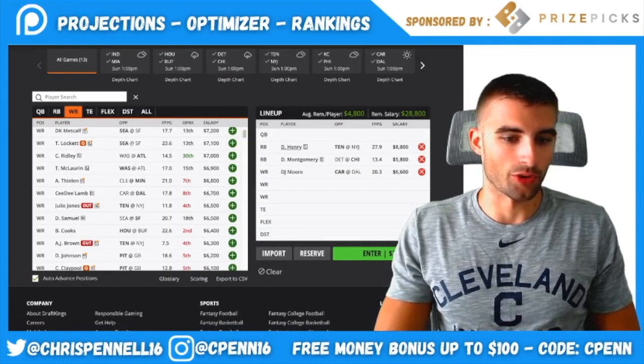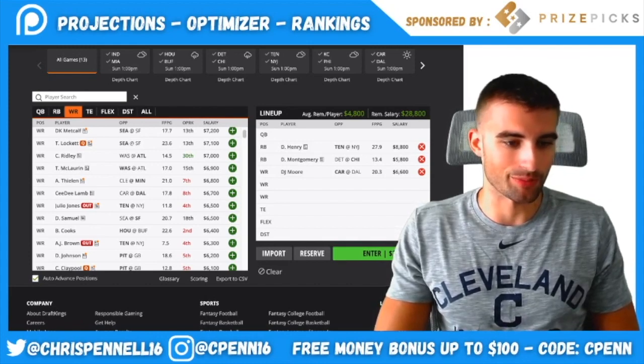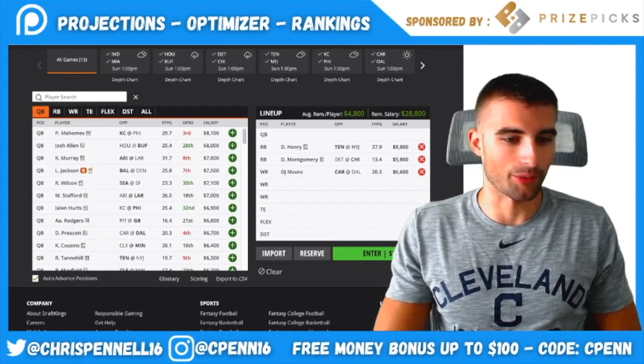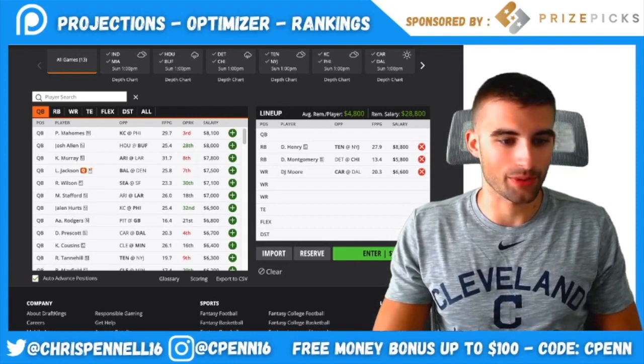So at this point we have Derrick Henry, David Montgomery, and DJ Moore. Next we should probably plug in a quarterback — I don't want to get stuck with a scrap QB. There are a few cash-game-viable quarterbacks this weekend. You can always play Patrick Mahomes, but I think the two most popular options will be either Josh Allen or Jalen Hurts.